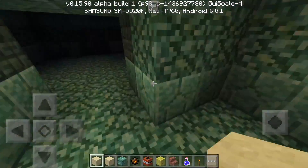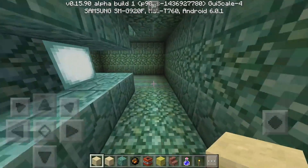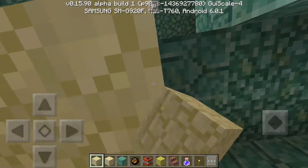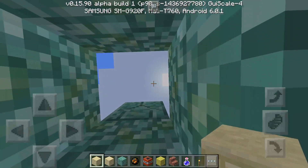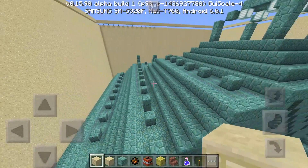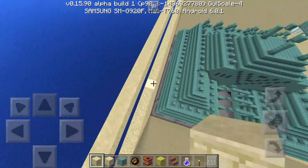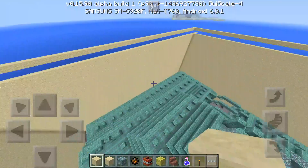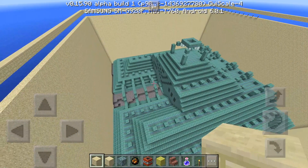This would be a pretty good home to live in, honestly — it's massive and it looks so beautiful. There'll be a link down below for the actual map in case you guys would like to check it out for yourselves. You can see there's water all around here, and the person placed sand all the way around it so that you can actually see it. It looks absolutely awesome, so go ahead and download it — the link will be in the description.